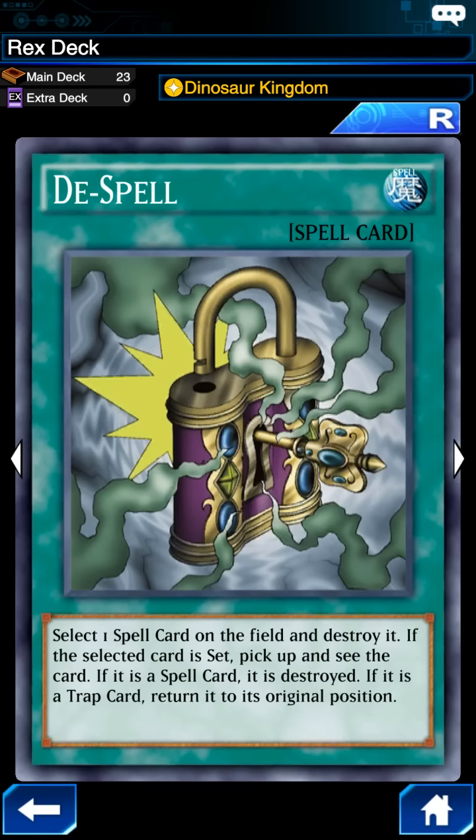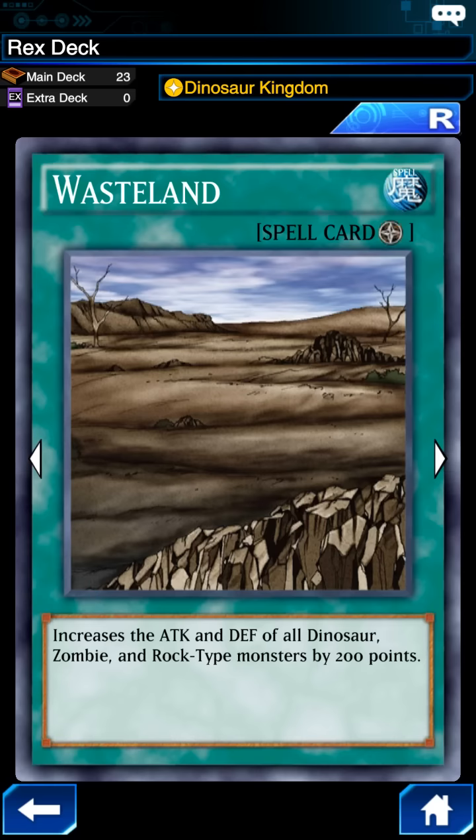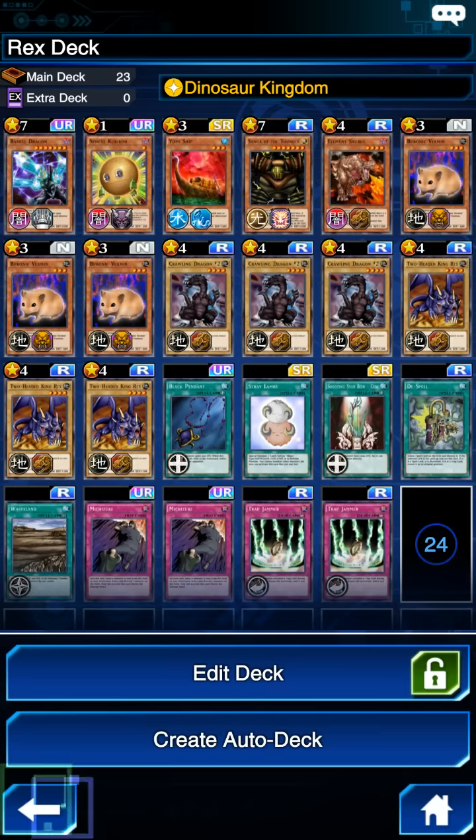I always run a De-Spell in case I want to get rid of some continuous field spell like those mask cards that prevent you from attacking, or a field effect card you might want to remove. I'm also running Wasteland, which isn't quite as good as Jurassic World because it only increases your attack and defense by 200 points, but still a nice backup plan if your opponent knocks off the Jurassic World field.